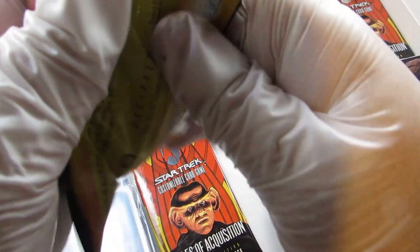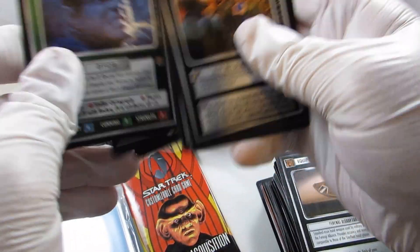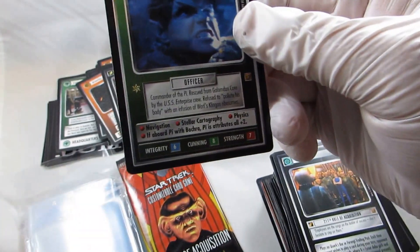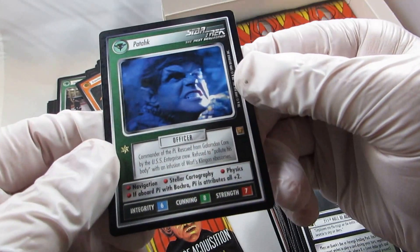No Lita yet, no Quark — those are our two that we really want to get. We've got a lot of other cards, though, that are pretty good. This has been a pretty good box so far as far as cards that we need just to restock and re-up our inventory.